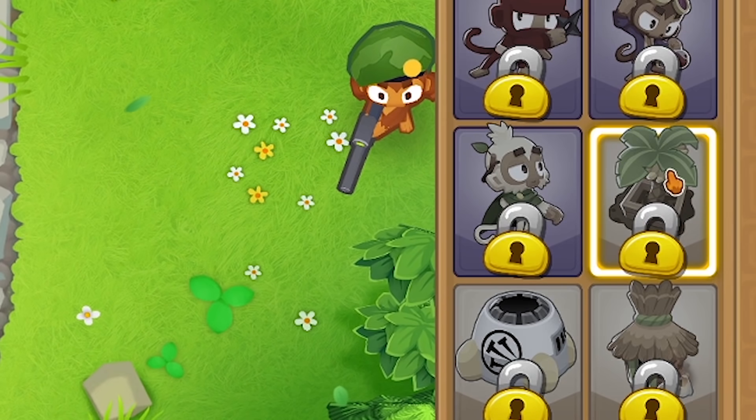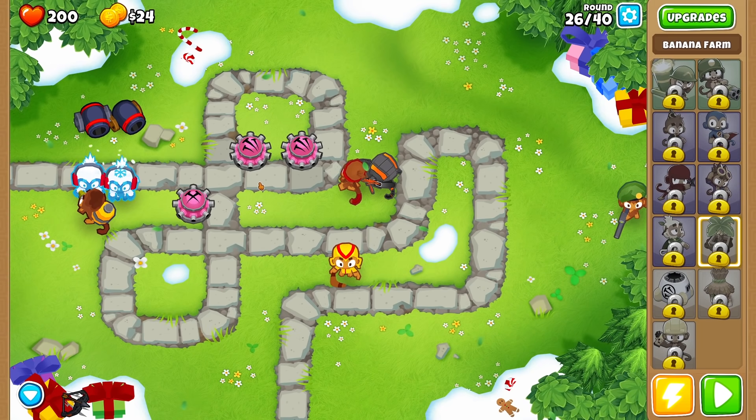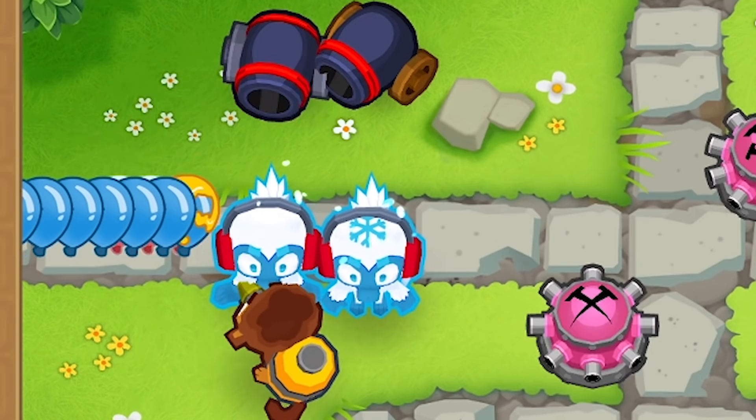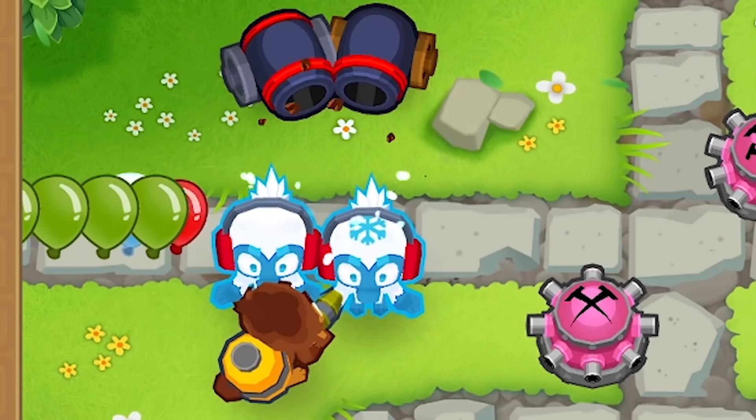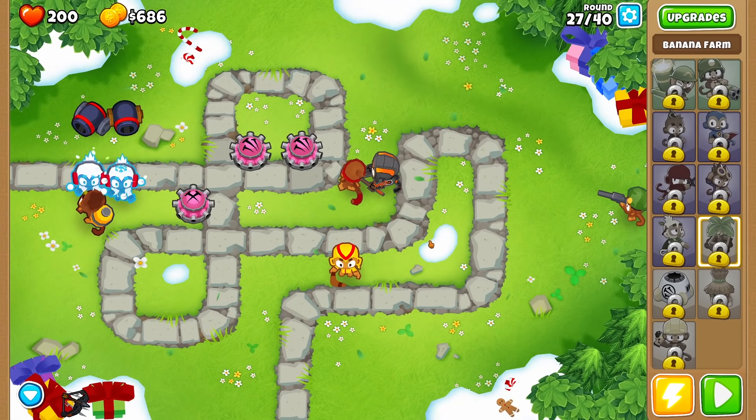What I'm really after is the banana farm, because that's basically an investment. If I have one of those at the beginning of the game, I can make ridiculous amounts of money fairly early on to get ridiculous defenses. Not that I really need the help at this point, but you can never have too much stuff going on on screen. Or too much money — I just want to own all the monkeys in the world.